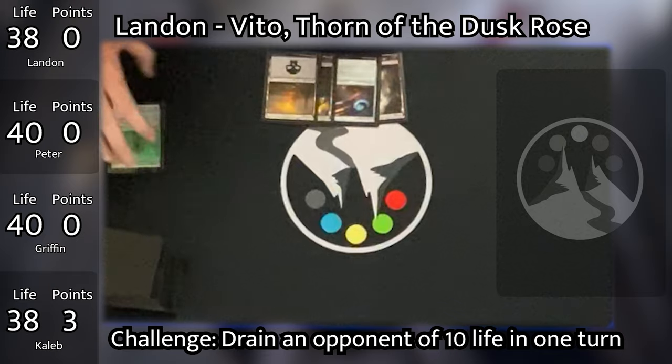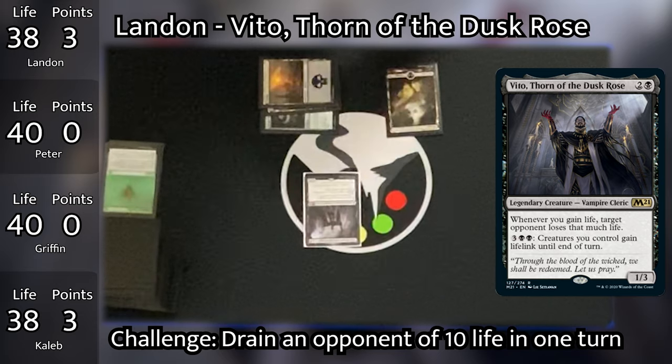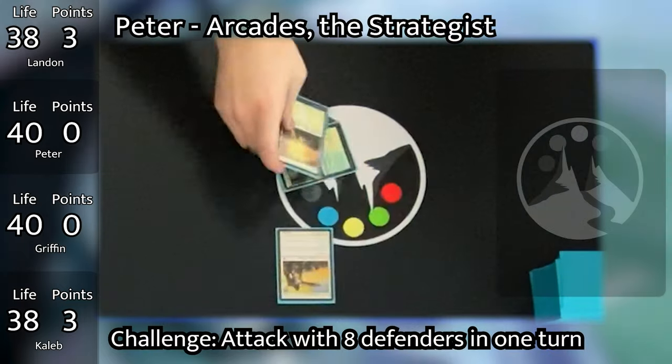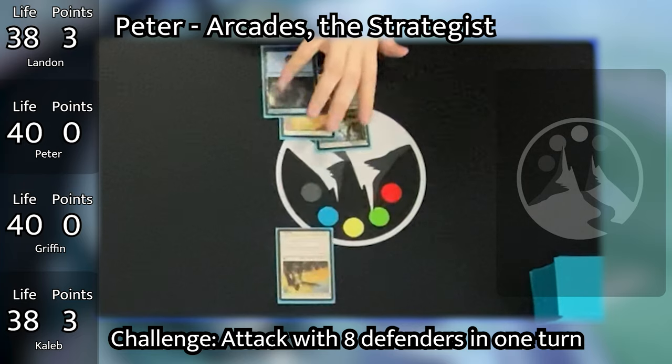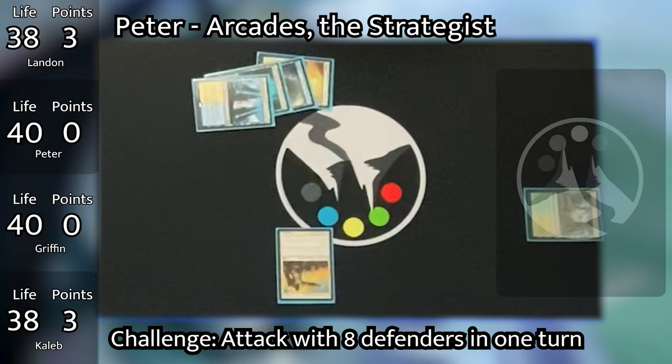Landon goes to his turn, untaps and draws, and pays 3 mana to cast his commander Vito. Card spotlight: Vito, Thorn of the Dusk Rose is the Mono Black Life Gain Commander we've all been waiting for. He allows you to drain your opponents whenever you gain life, and the deck primarily aims to get Vito out and gain a bunch of life, or otherwise drain opponents with effects like Extort. Landon passes his turn to Peter, who draws and plays an Island, then taps 2 mana to sacrifice Krosan Verge, tutoring up a Hallowed Fountain and a Breeding Pool, both put into play tapped.